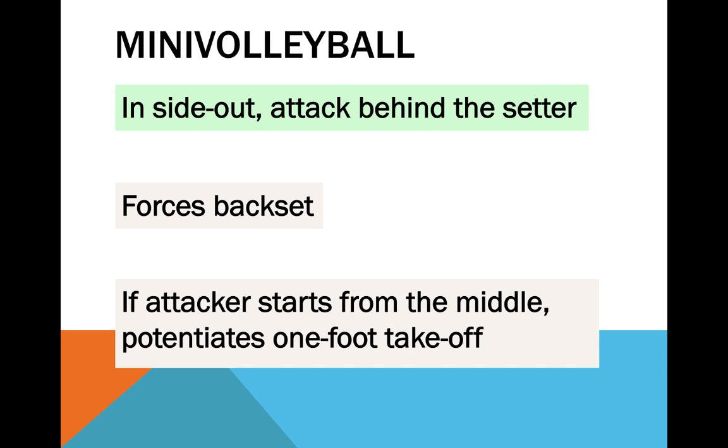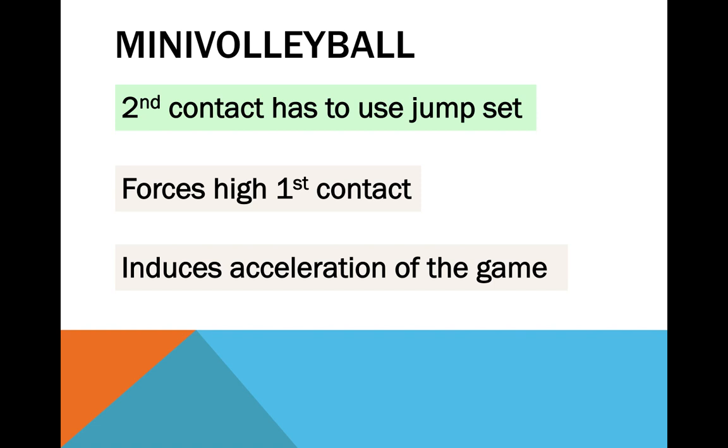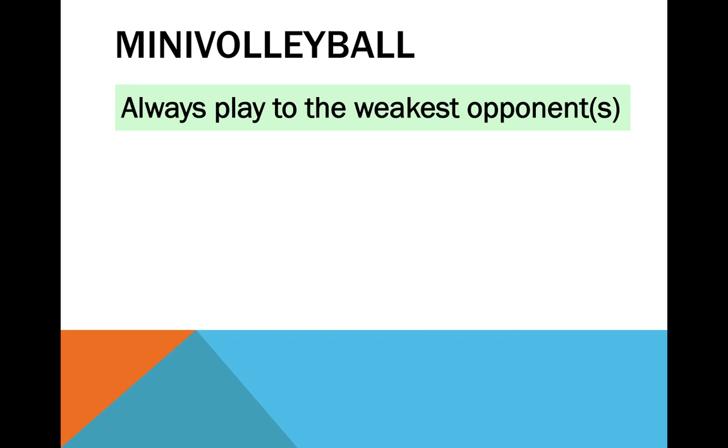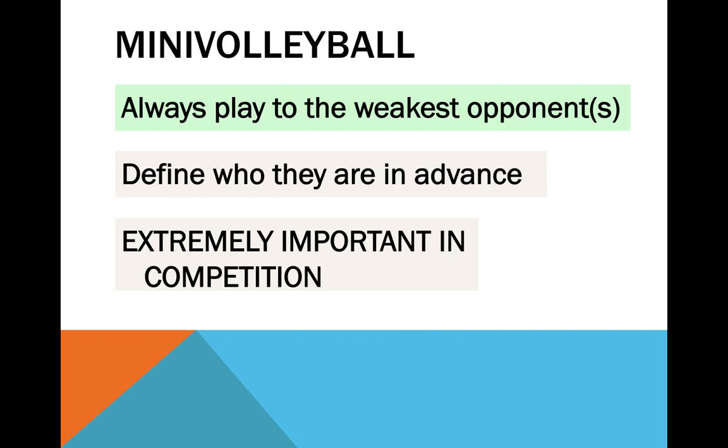We can also stipulate that the second contact has to be made using jump-sets. It puts pressure for the first contact to be high enough, the setter starts accelerating the game, and there is a menace of attacking in the second contact. I am particularly fond of this next rule: before the game starts, your players have to define who are the weakest links in the opposing team. This already implies they have to analyse the opponents and take responsibility for their decisions — something you will want your players to do in competition all the time, but usually not a naturally emerging behaviour in most kids. In training sessions, this brings about a very powerful secondary effect of constantly soliciting the weakest players in the game, forcing them to play often, be ready all the time, assume responsibility, and in consequence develop their own skills.